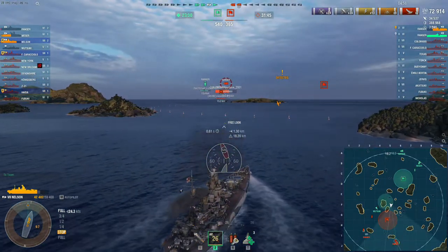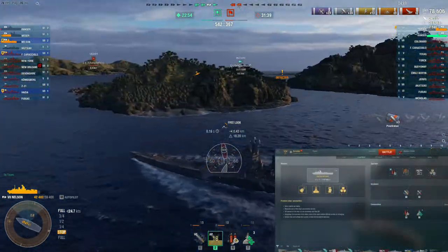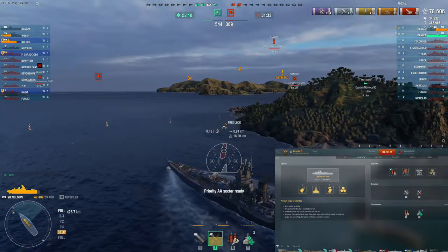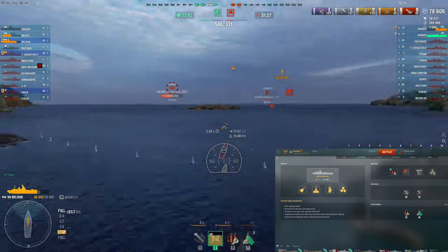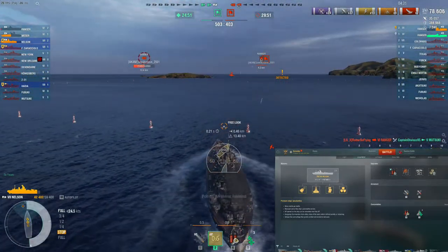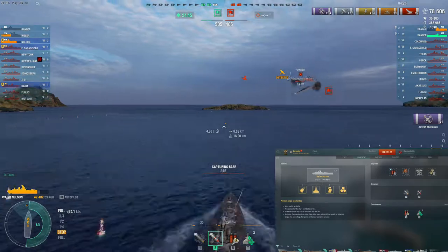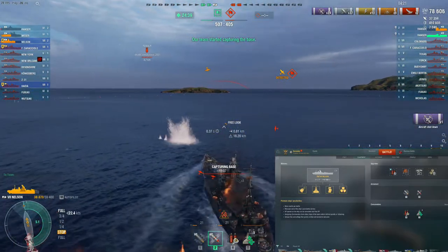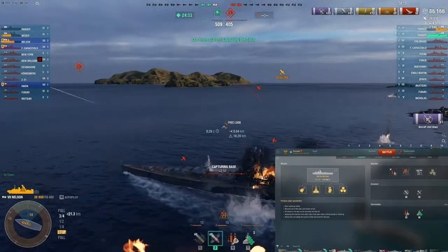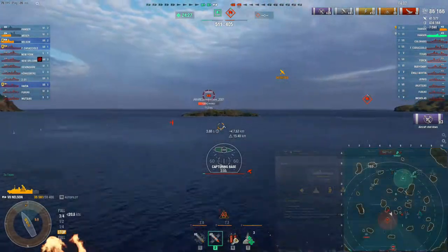As for ship upgrades on Nelson, you do have some choices. Slot 1: I like Damage Control Party 1 for the 40% longer action time, going from a 21-second immunity to fire and flood after each use — this can be beneficial to reduce overall fire and burning effects. Slot 2: Damage Control System Mod 1 for the lower fire and flood chance. Slot 3: Aiming System 1 for better accuracy of those big guns. Slot 4: I use Propulsion Mod 1 to increase 0-to-50% acceleration by 50%, because I often find myself at islands almost at a stop going forward and backwards, and this can save you from torpedo strikes. Alternatively, you could take Damage Control Mod 2 to reduce fire duration — that would also be a really good choice.